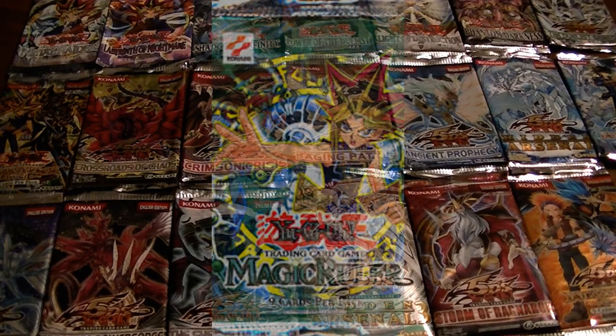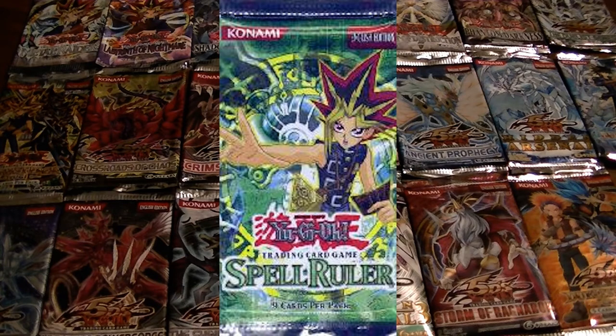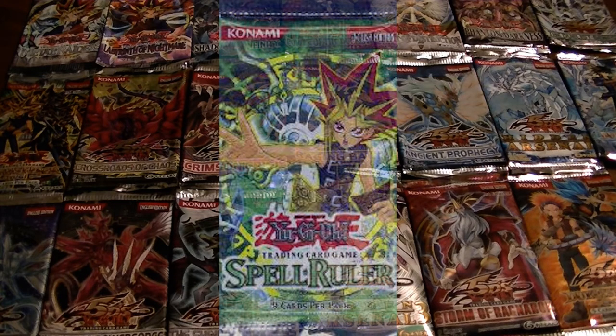The third pack in the series was Magic Ruler, although in America — I think it was because of a lawsuit — it was renamed to Spell Ruler, and all Magic cards were renamed to Spell Cards. It included cards like Acts of Despair, Spellbinding Circle, a whole bunch of ritual monsters such as Relinquished, Snatch Steal, Giant Trunade, Megamorph, and Mystical Space Typhoon. That was also a really great pack.